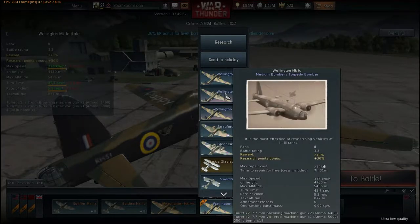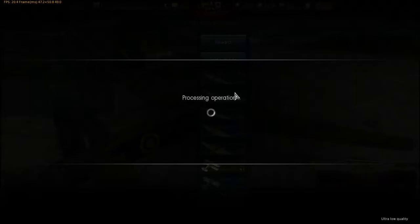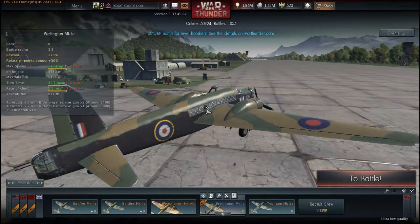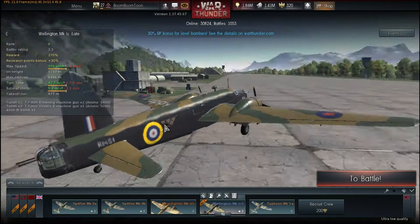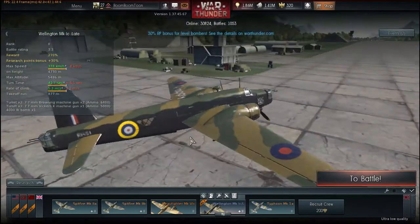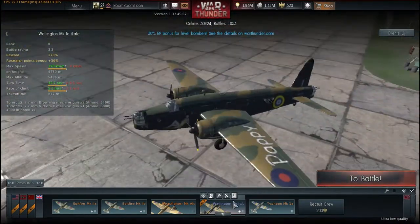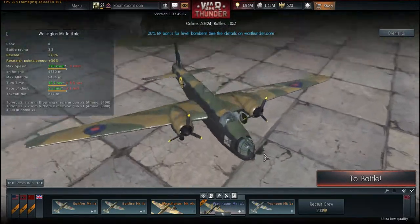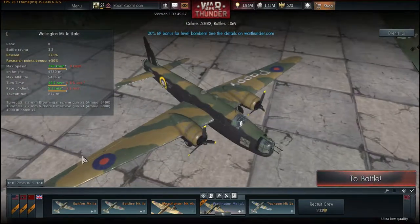Looking at the other Wellingtons: the Wellington Mark 1c has the same battle rating as the Mark 1c Late. The only real difference is that its gunners are over the wings on the fuselage, whereas on the Late they are closer to the center of the fuselage, giving them a better arc of fire. It has exactly the same guns and the same bomb loads.